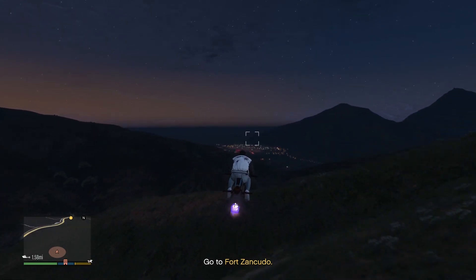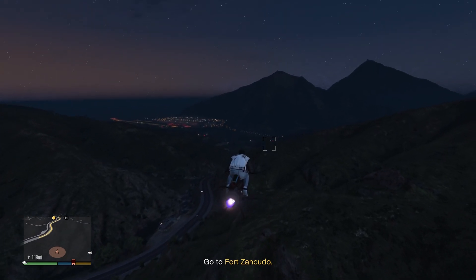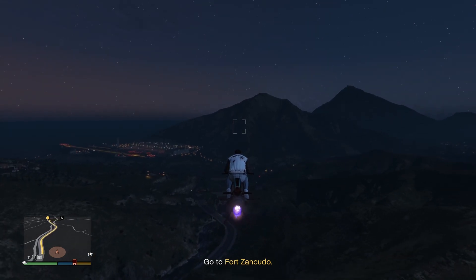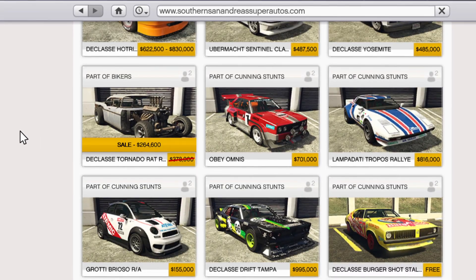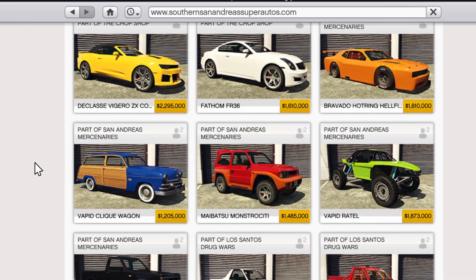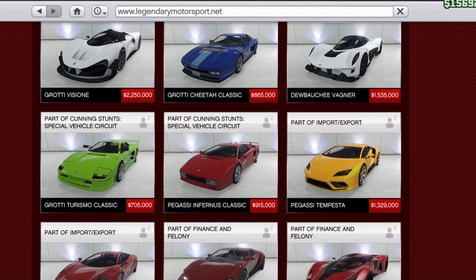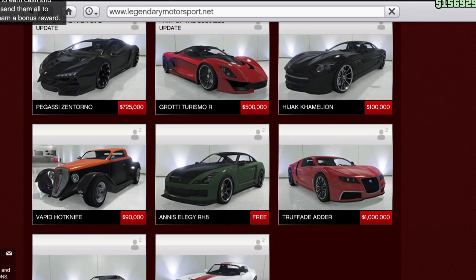For discounts, we still have them on the Halloween stuff including tattoos and face paints. For vehicles that have been on discount pretty much the entire month, we have the Moonbeam Real Hearse, the Brigham, the Lurcher, the Franken Strange, the Rat Rod, and the LCC Sanctus. For the regular discounts, Rockstar only has four vehicles this week: the Vapid Clique Wagon, the Pfister Comet SR, the Pegassi Torero Classic — definitely not a top-tier car — and the Grotti Adder.